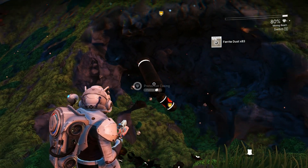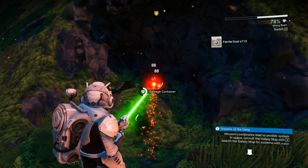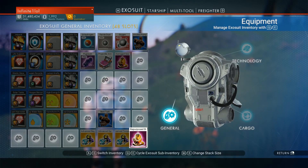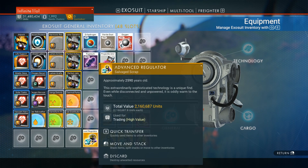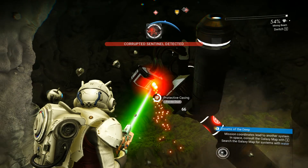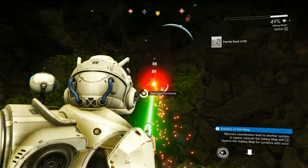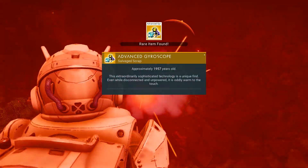The number of protective casings will dictate the rarity of the item you get from the core as well as its price on the market. Two parts is for common, 3 parts for uncommon, and 4 for rare. The rare scrap can fetch anywhere from 1.5 to 3 million units each, while the more common and uncommon ones will get several hundred thousand units each. Do be careful as sometimes destroying these protective casings will cause an advanced sentinel to spawn and immediately attack you, which is why you should have defensive and offensive upgrades.